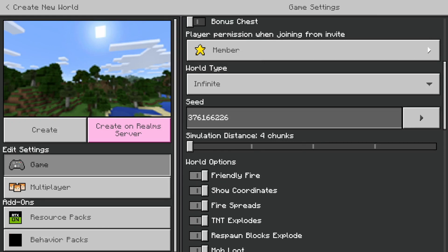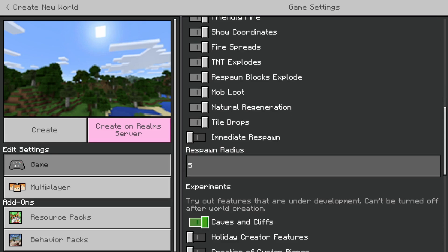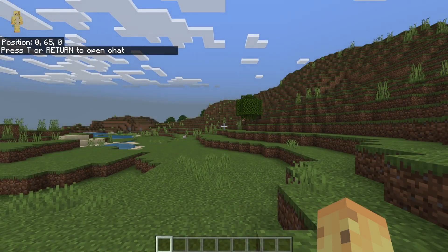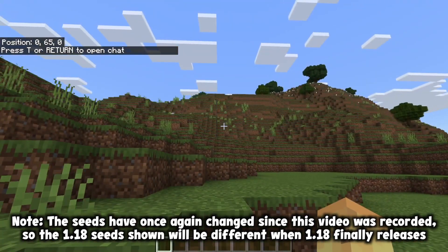This is the seed by the way. Make sure not to turn on Caves and Cliffs if you want to experience it before it's gone. Let me show you what happens when you load up after the update, because you might be expecting the same village but with massive hills and new caves - but instead, no, it's a brand new spawn point.